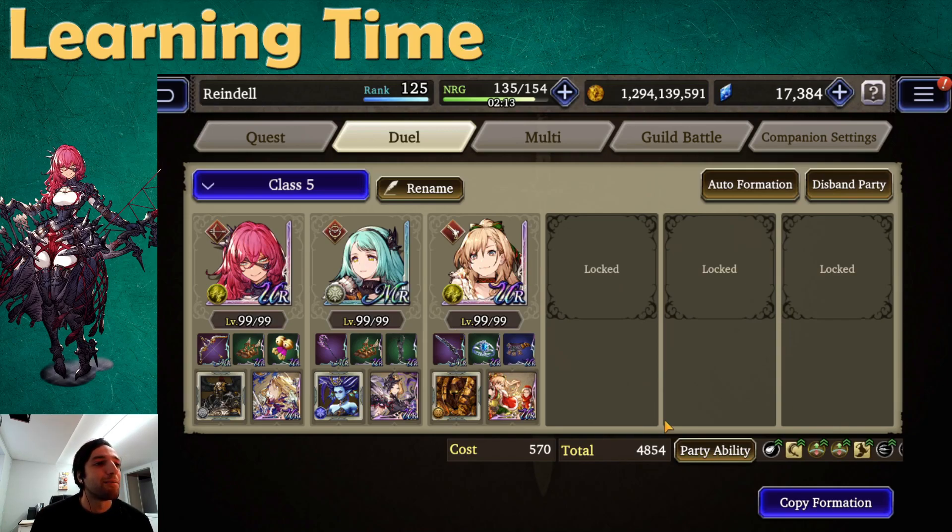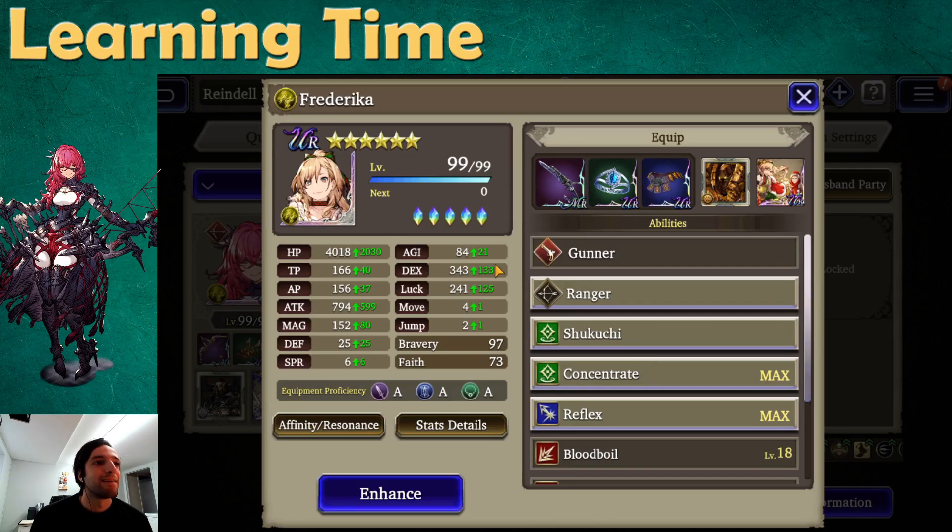For Frederica, I'm running Golem for some Maneater but also as a slower esper, and she has 84 agility. I noticed that if I gave her a TMR with agility, because of the unit affinity she has with Nivlu, she ends up being faster in-game than Elshera. So I had to switch that. I'm happy running these two equipment pieces because they provide accuracy — if I'm fighting an evasion team, I can use Bloodboil and reliably hit them with Barrages, potentially taking out more than one at once.